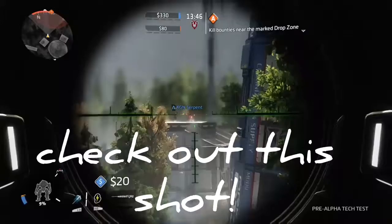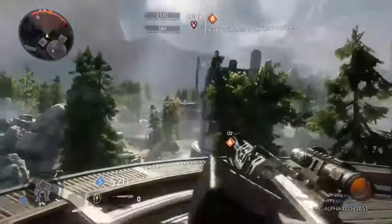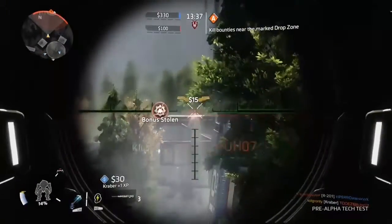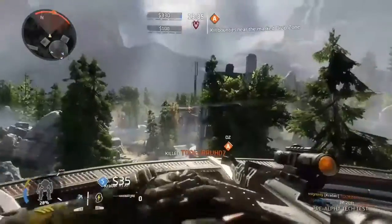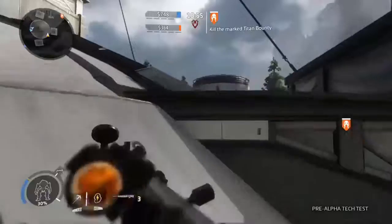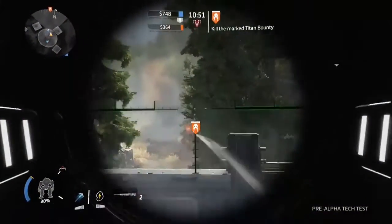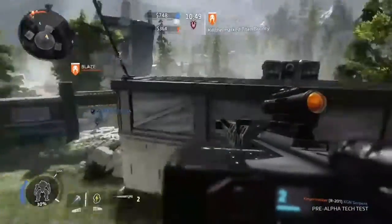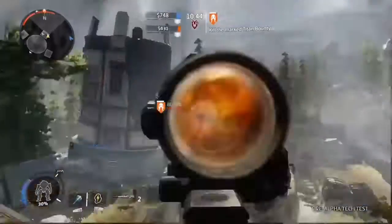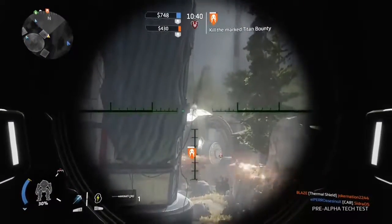One of the minor issues I had with it on the first day when I played it for the first time on Friday was that they changed the Titan spawning system. In the first game, it was on a timer where your Titan would drop anywhere from about two to three minutes. However, on this one, it's on a meter system. If you notice down in the bottom left-hand corner, there's a little blue meter going around your Titan with a percentage, and that fills up faster depending on how well you're playing in the current match.